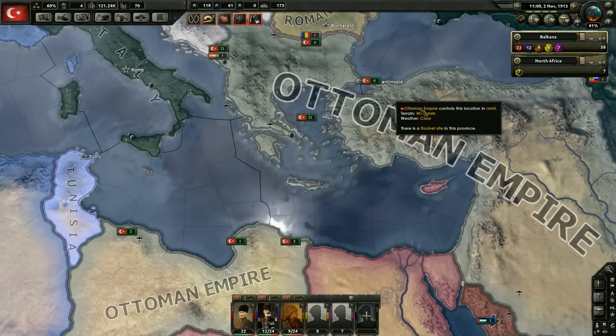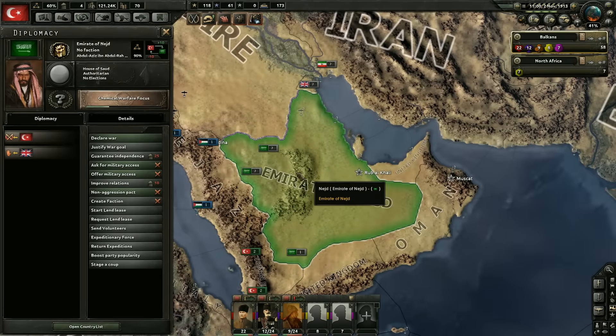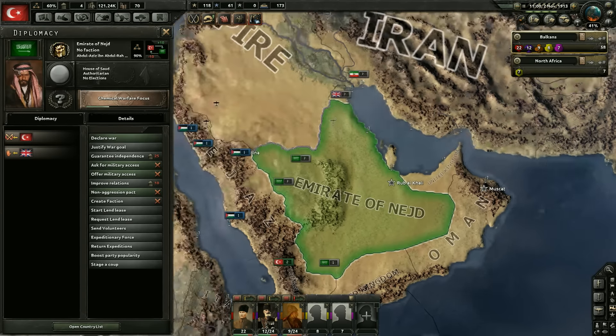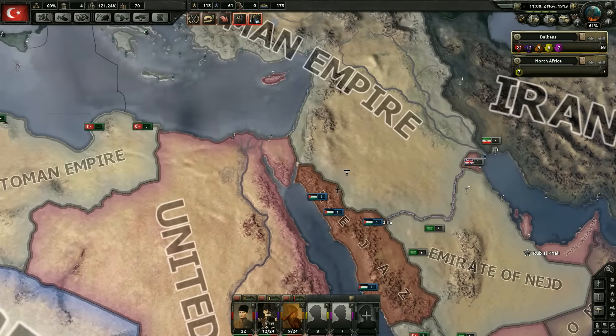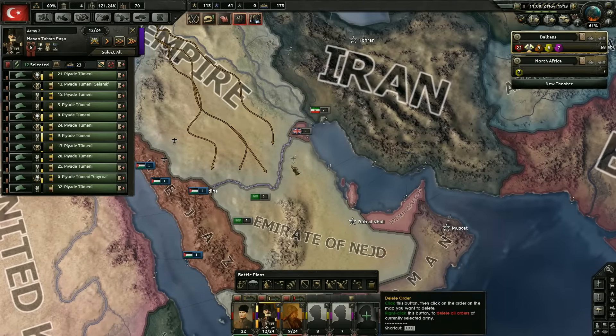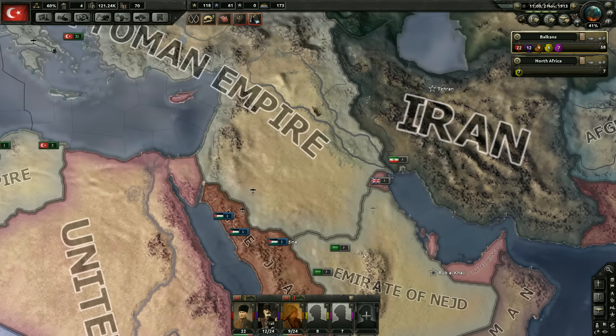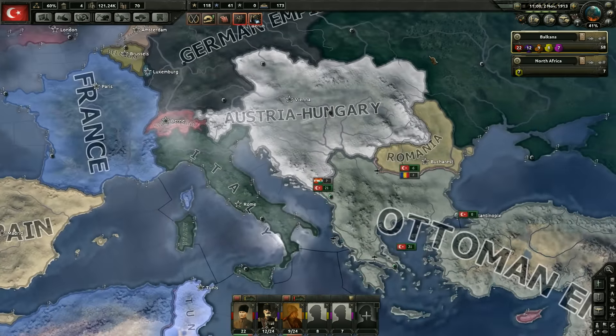Something else brought up in the comments is that the Emirate of Najdid has its independence guaranteed by the United Kingdom, so we're not going to be able to declare war on them. I'm not going to fight the British right now — we're not prepared for that. That also means we don't want our troops on that line, since supply there isn't great.